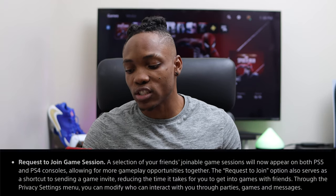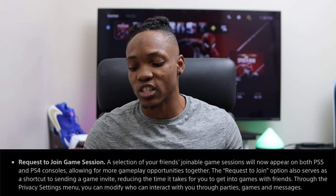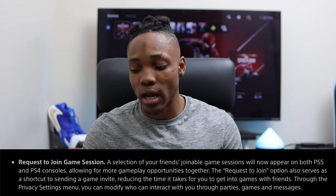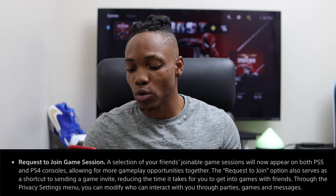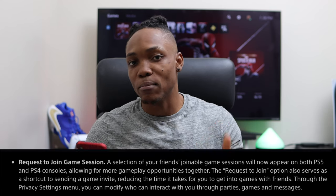Request to join game session: a selection of your friend's joinable game sessions will now appear on both PS5 and PS4 consoles, allowing for more gameplay opportunities together. The request to join option also serves as a shortcut to send a game invite, reducing the time it takes to get into games with friends. Through privacy settings, you can modify who can interact with you through parties, games, and messages. This is going to make jumping into friends' sessions way easier than before.